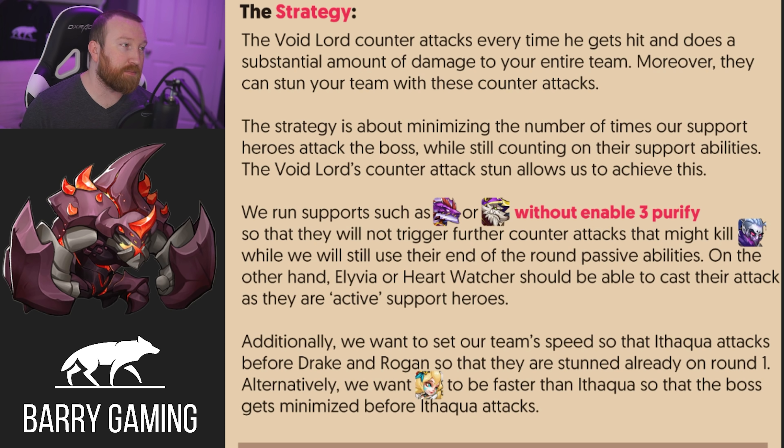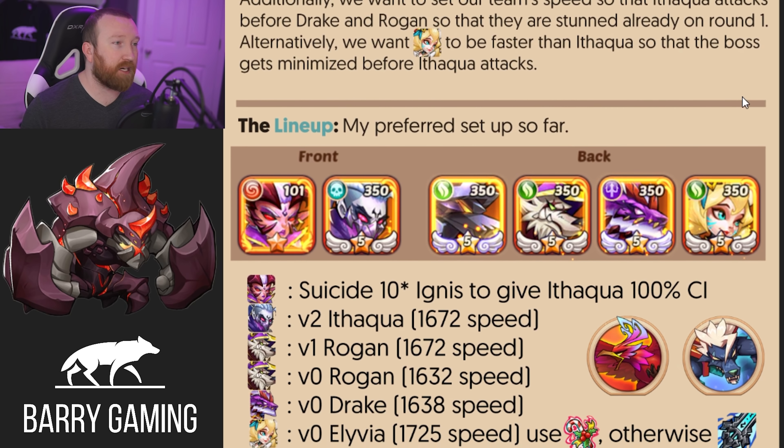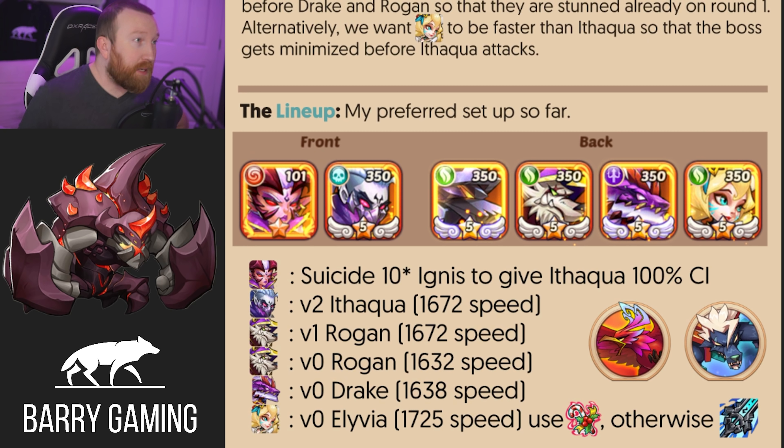We want to set our team's speed so that Ithqua attacks before the Drake and the Rogan, so that they are stunned in round 1 and don't get an attack off. The most important part is making sure Ithqua's speed is exactly right, because you also don't want her to be faster than Olivia. You want Olivia to go first so she gets that damage reduction plus damage boost. You want a V0 Olivia in the front row. A Candy bar artifact is perfect because of the stun — you just need a baseline Candy bar to make sure she does not get stunned; otherwise, a Magic Stone Sword will work fine. You can use either a Phoenix or a Wolf — the Wolf is better because the Wolf bleed counts for Ithqua's bleed, giving 100% uptime.